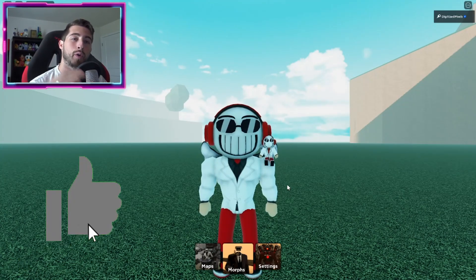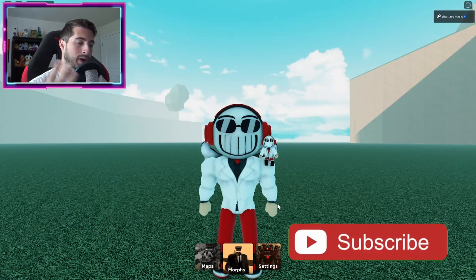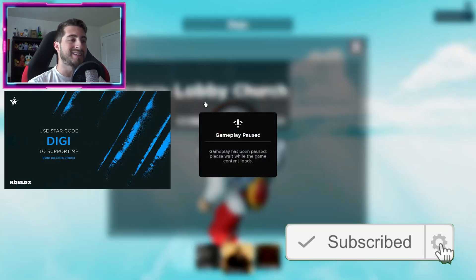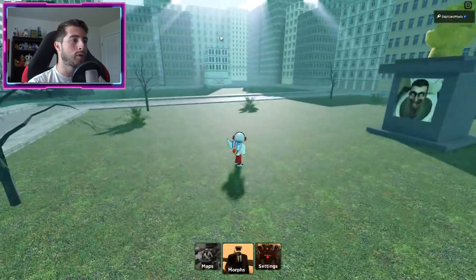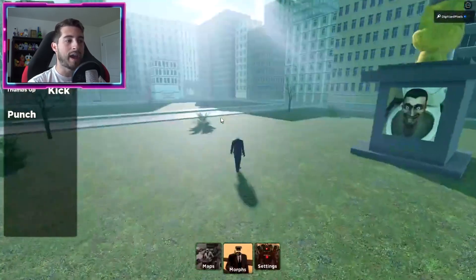The G-man badge will give you three morphs: G-man one, two, and three. Go ahead and click on maps and go to G-man Big City. Once you're there go ahead and close the map and you're going to head over this way.